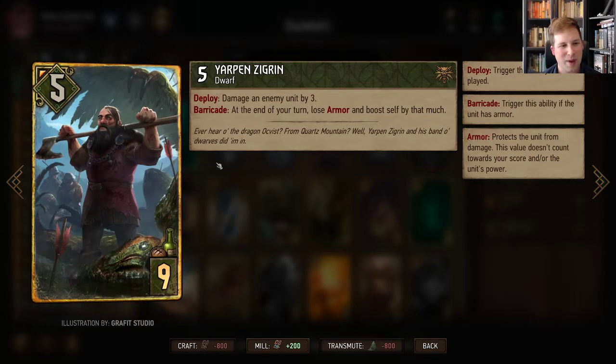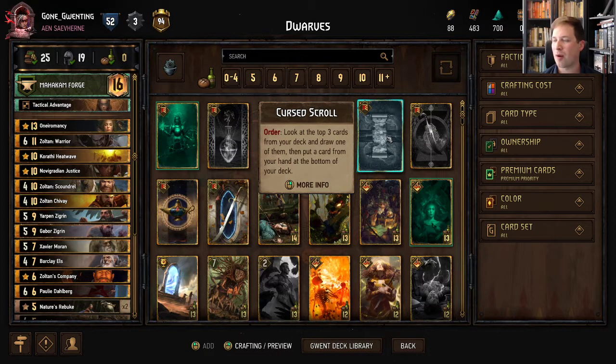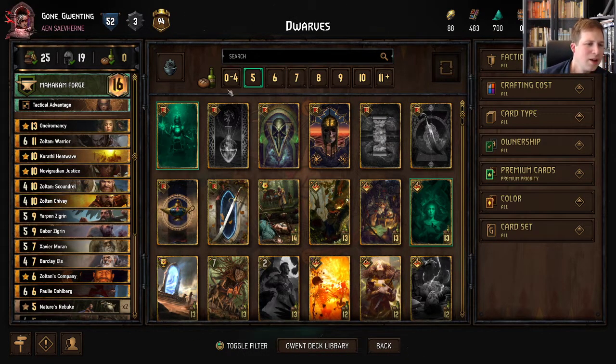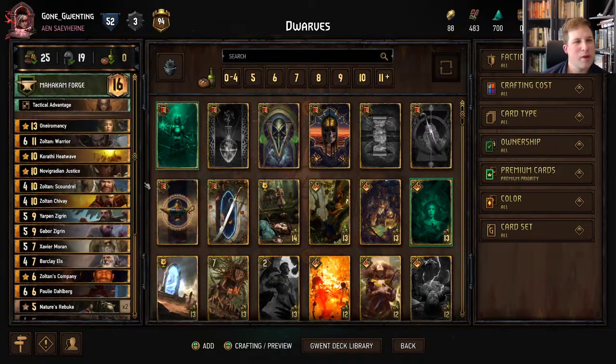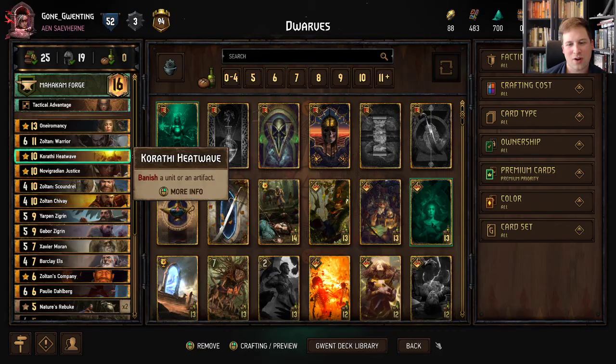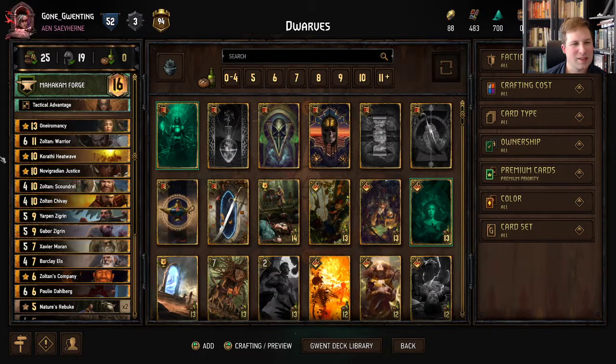So you can just keep armoring this bad boy up — he's gonna keep boosting himself. You could, if you wanted to get really snarky with him, add in like some armor units like Mantlet or Wagaberg. We are using Nature's Rebuke. Karathi Heatwave — you guys know I'm usually morally opposed to — but I think it's hard to get this deck to work without it. And then Oniromancy just for some consistency.